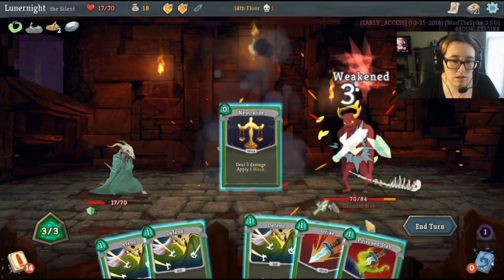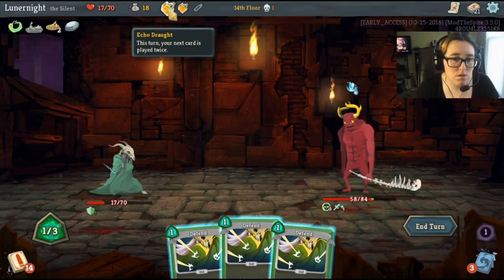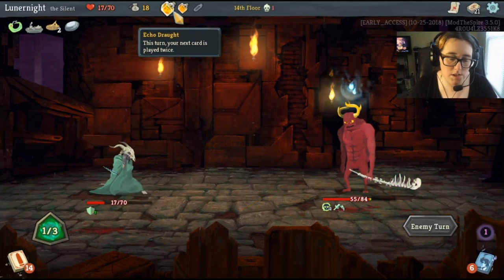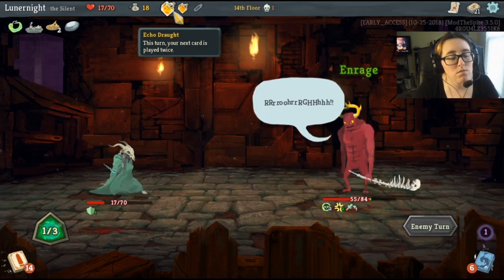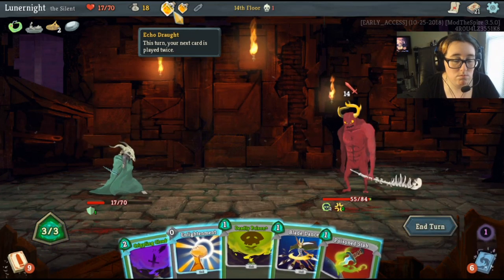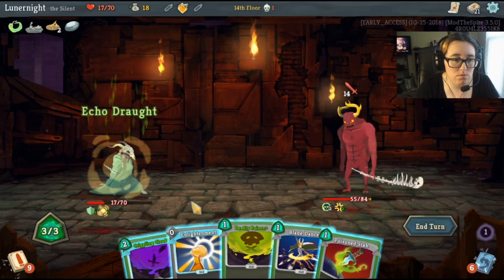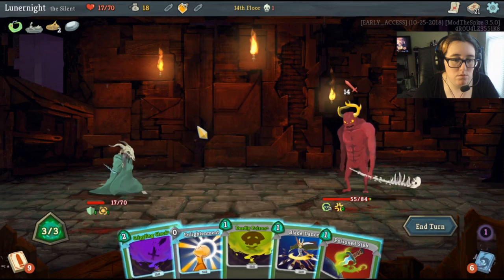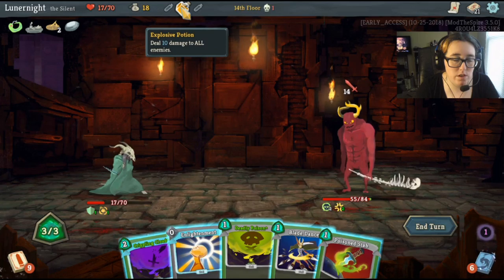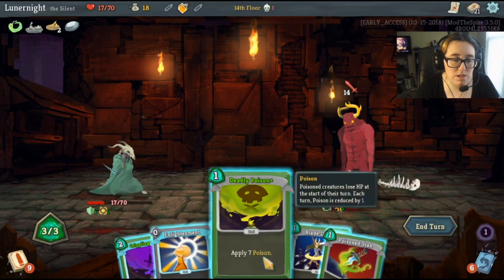Backstab, backstab, backstab. Should have used enlightenment and then crippling cloud — now I'm gonna waste mana on it.